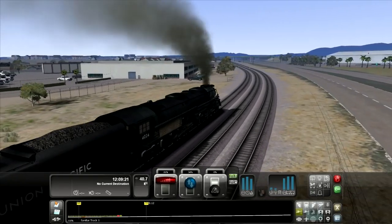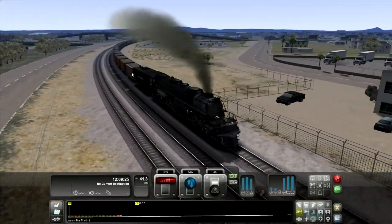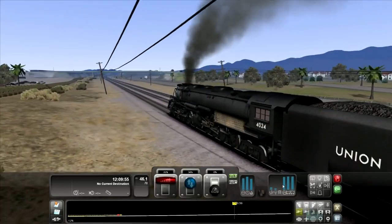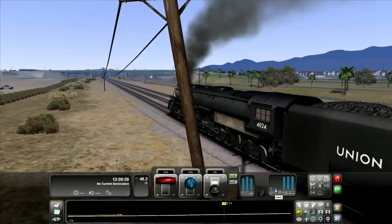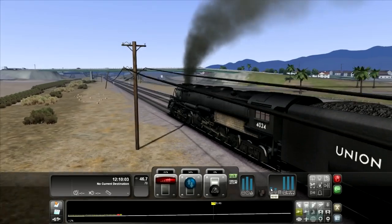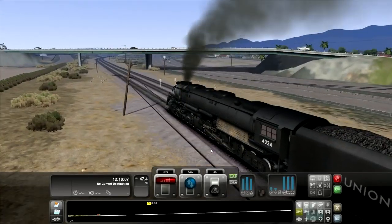We aren't picking up that much speed — this is heavy, really heavy cargo. It's just coal, but there's a lot of it. You can hear it in the background. It's taking on water right now. Actually the usage rate really isn't that high — it's 44,000, and generation is at 68,000. Really not bad at all.